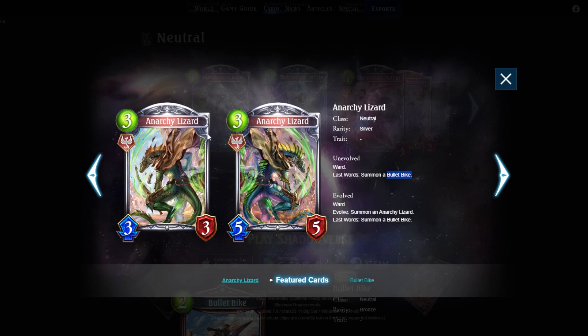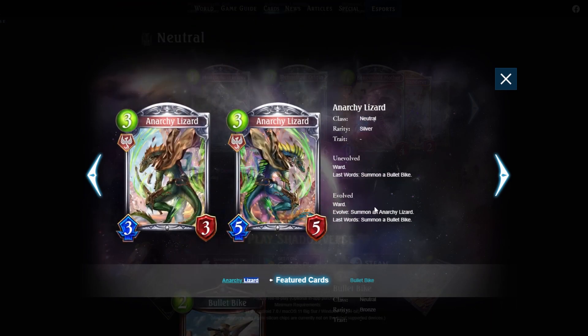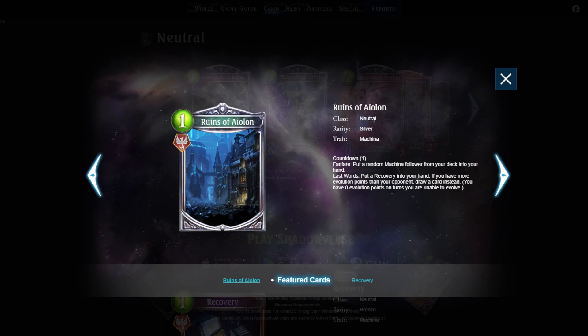We also have Hidone in last draft where the +2 attack could apply, and rally sword is a strong focus deck that could use this. Because of the aggressive attack potential and the fact that evolving gives a 5/5 plus a 3/3, I'll tentatively give Anarchy Lizard a 3.5 out of five — depends on seeing the rest of the class cards. It's a pretty cool card.